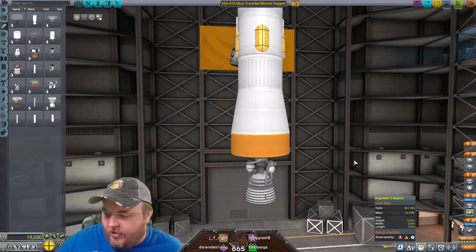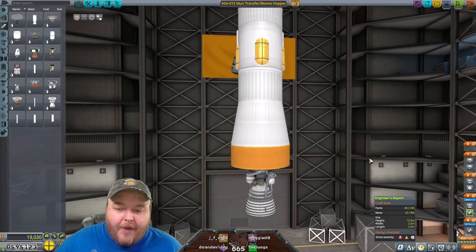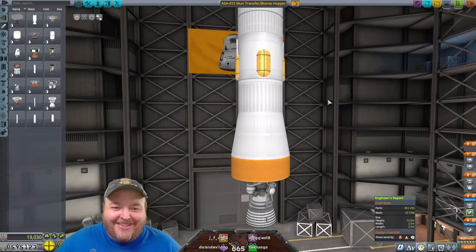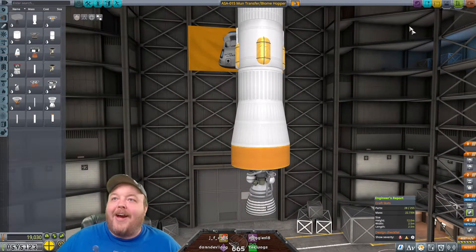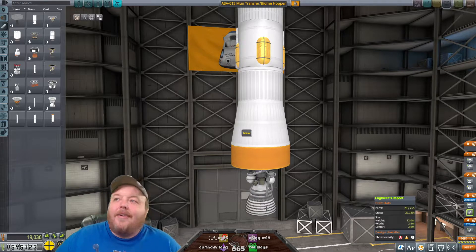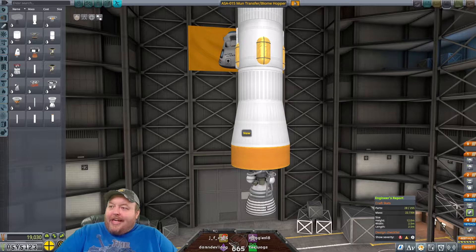Saw a video where someone sent a whole station at once. Oh yeah. I've landed a house on Eve. We've done a lot of crazy stuff, man. Let me find one of the clips. I'll show it to you. Or at least, not the house itself, but us re-entering — entering Eve's atmosphere.